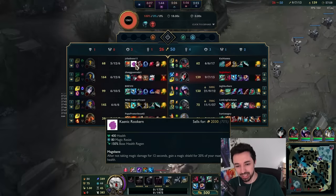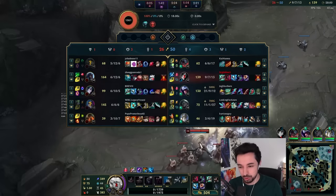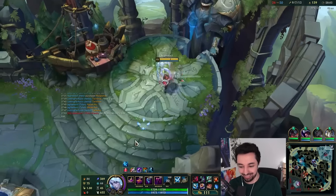Also, they're stacking Ammar for some reason. Why would you stack Ammar against one AP champion? I don't know what they're doing.